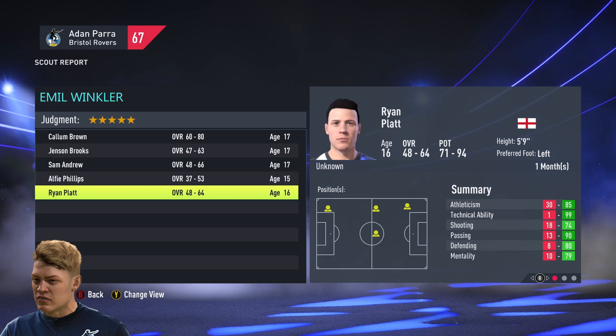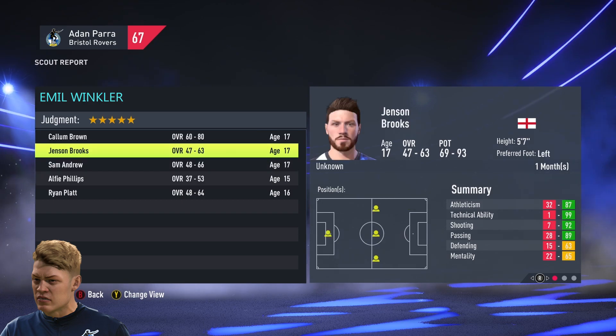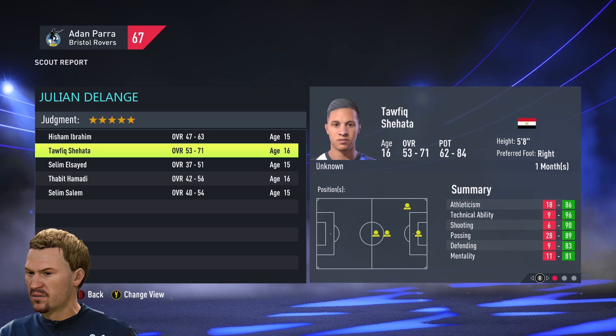Here in England, our first month, we have a crop of superstars. We have Ryan Platt, who is actually the worst of the bunch at 400,000 - so we're going to wait on him and see where his evaluation goes. We have Sam Andrew at 69 to 93 potential, Jensen Brooks 69 to 93, and Callum Brown at 60 to 80 overall, 73 to 94 potential and an evaluation of $2.5 million. Let's get him into the youth academy. Here in Egypt, our first month, we have one good player but we're going to hold on bringing them in - want to find out where that potential goes before we bring him into the academy.